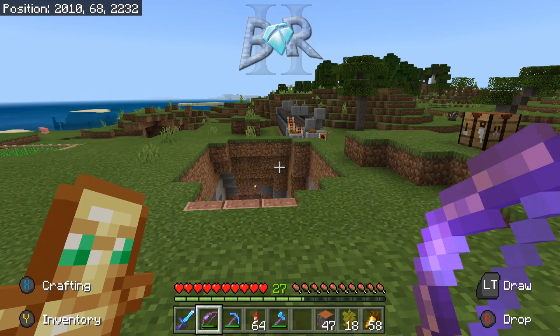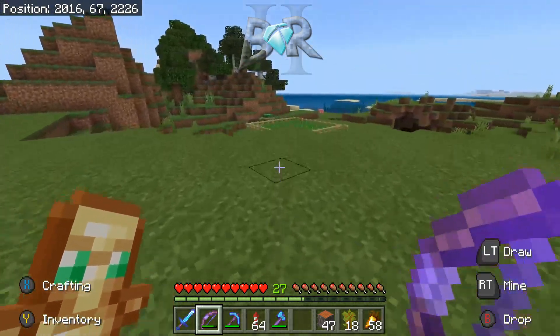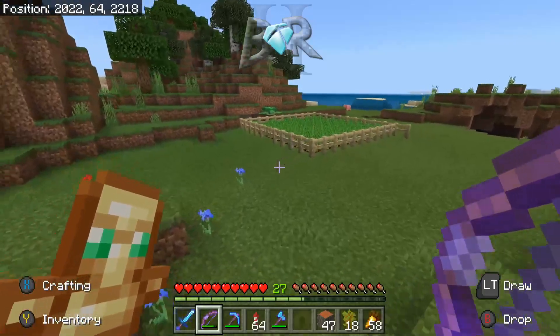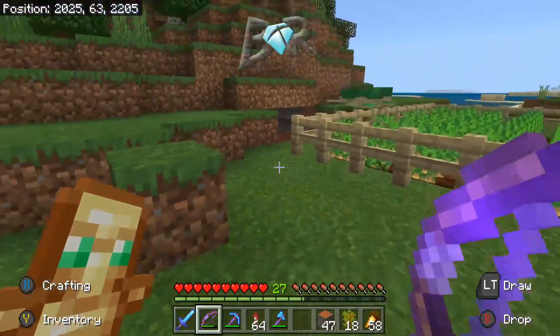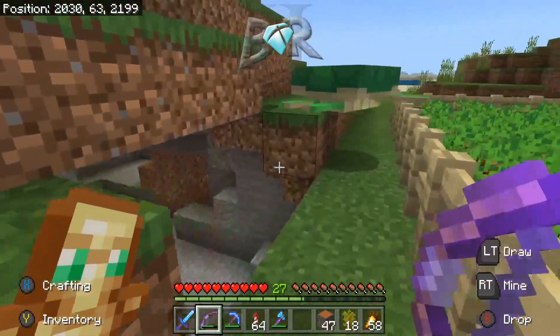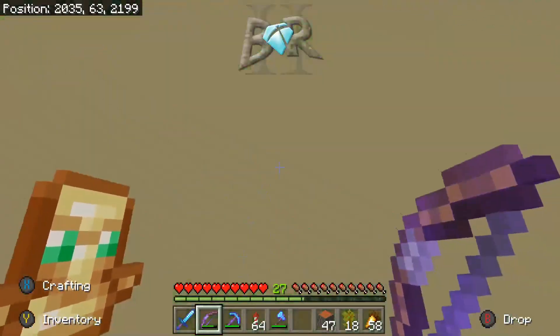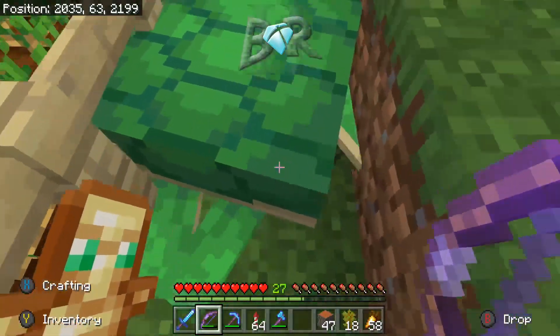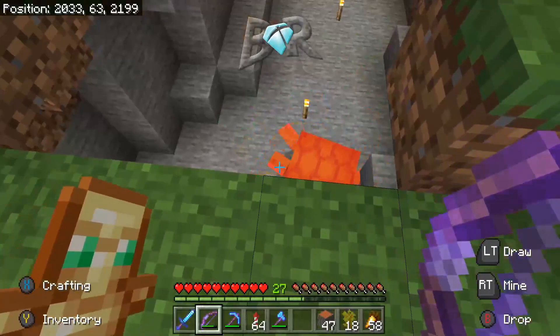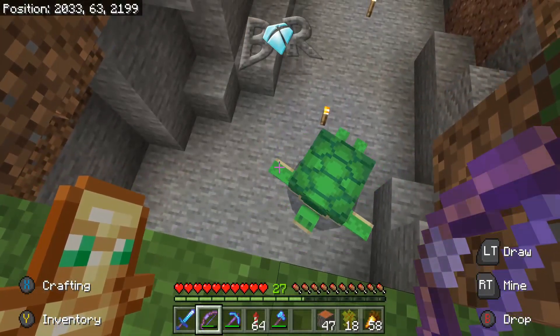I want to build in that Asian build style that I've been playing with across servers — just a house where you go in and it goes straight down. Anyway, this guy is desperately trying to get into my potatoes — get out of here, fall down a hole, bye.